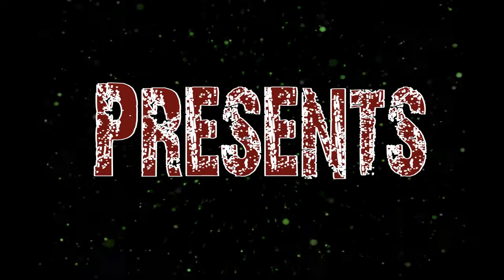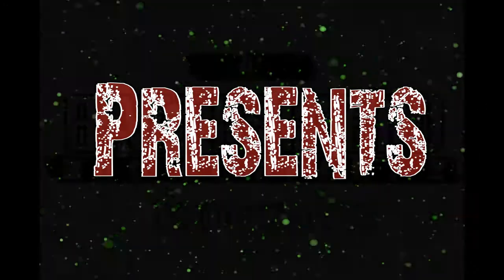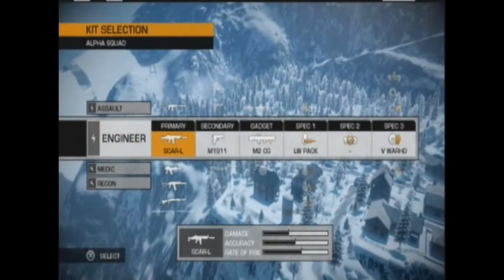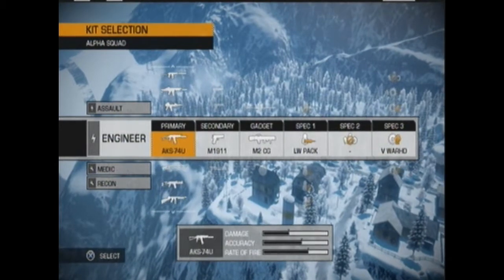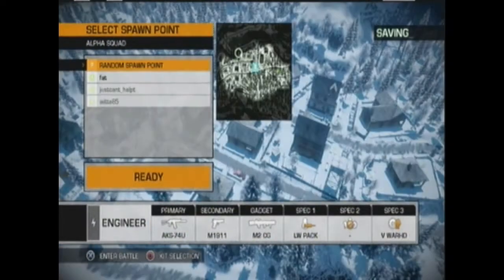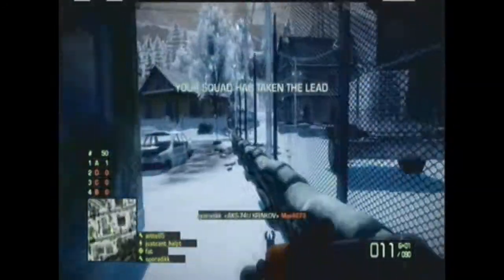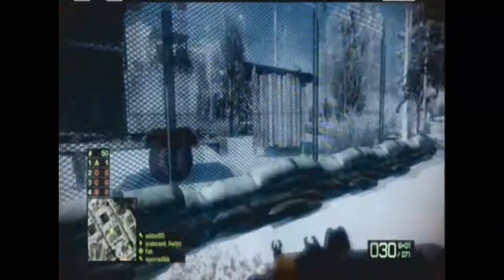Hey guys, Sporadic here from Burger Town Films, bringing you another commentary. Today we'll be playing Battlefield Bad Company, and it's another squad team deathmatch. The map today will be White Pass — there's a lot of buildings in this map. Our kit today will be the engineer. Someone requested in the last commentary that there should be engineer gameplay, so we had some games while we were leveling up. We don't even have a spec 2 for this class yet, so this is one of our earlier games. But I hope you guys enjoy it.